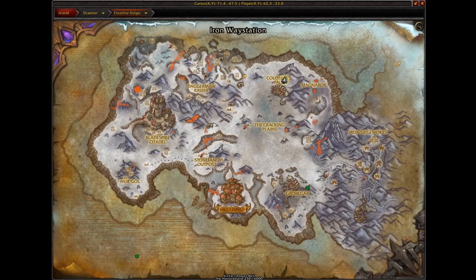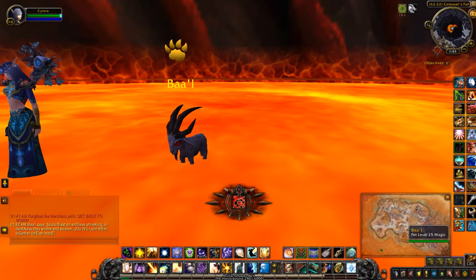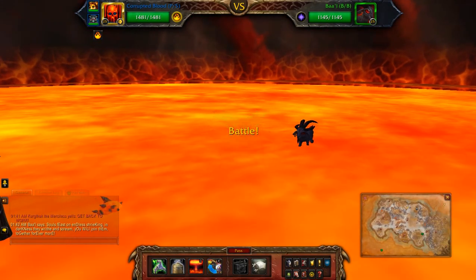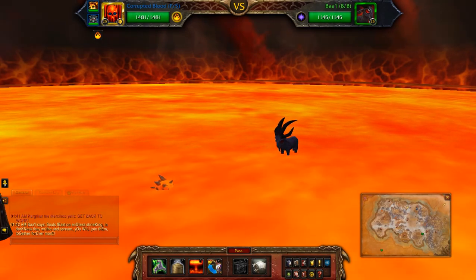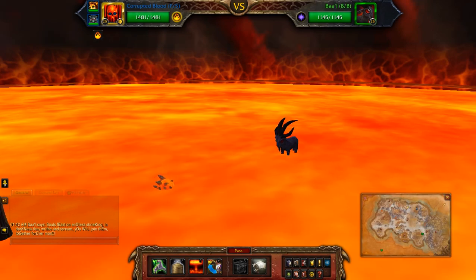To find Baal, you'll have to head back to Frostfire Ridge, up here in Colossal's Fall. I'm not sure what his health was before, but apparently he's a pretty powerful pet. And in order to make him easier to battle, you can summon Una — she will weaken him.